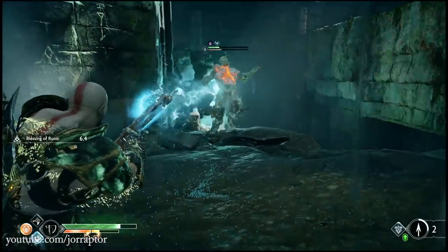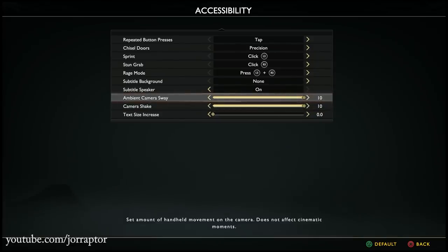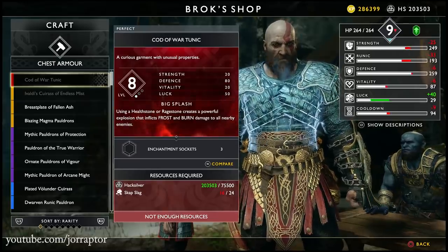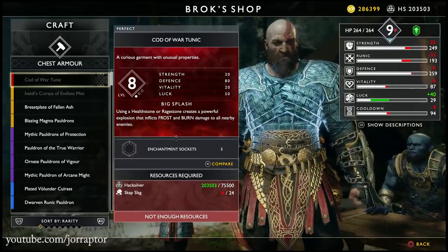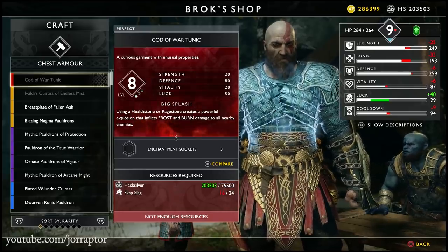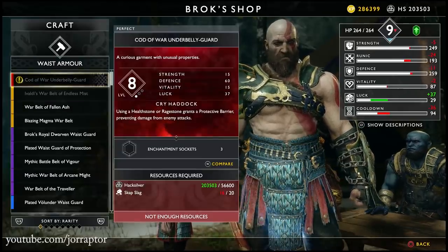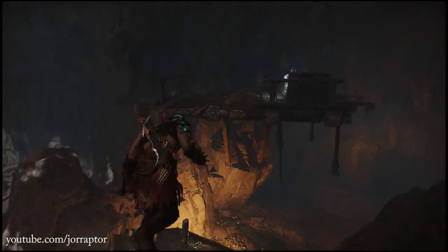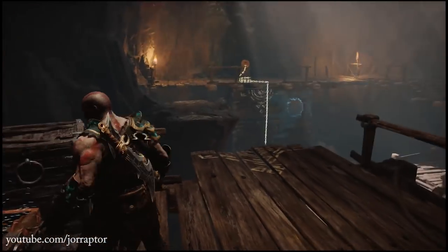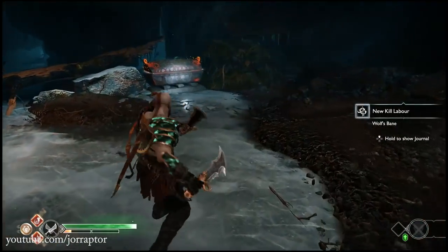There are also new small additions like new camera shake accessibility settings. More exciting are the new gear pieces — like this tunic in a new Perfect rarity with an awesome blue look. It creates an explosion when you pick up a health or Spartan Rage stone, keeping enemies away. To unlock it you need hacksilver, which is why I mentioned in my 'how to prepare for New Game Plus' video that it was smart to stock up — and that turns out to be true. You can of course also earn hacksilver just by playing through New Game Plus.